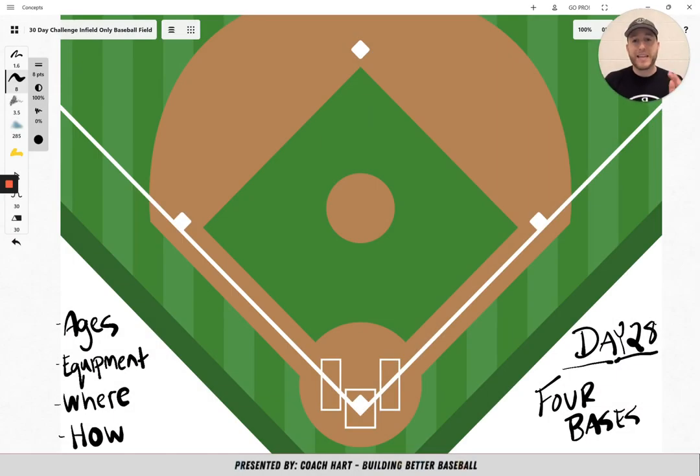Welcome to day 28 of this 30-day challenge. Today's game is called Four Bases. If you've ever heard of or played Four Corners before, this is the exact same thing, but Four Bases. For ages, I would say try to keep it to the younger ages, but as always, if you want to play with your team and you think they would have fun, by all means, you can do it.